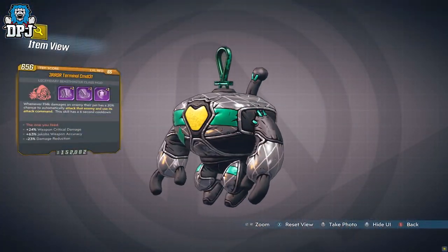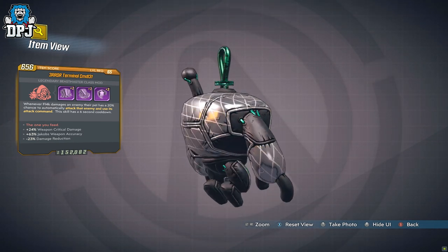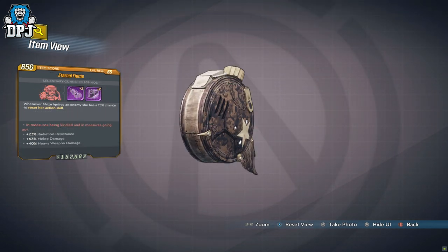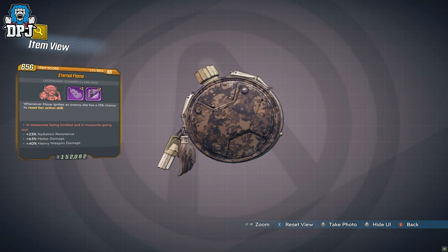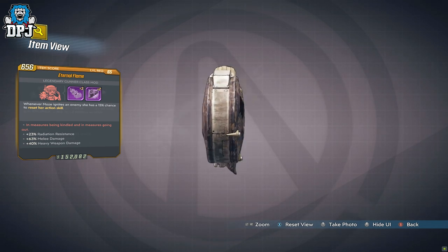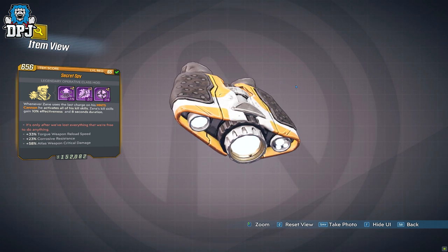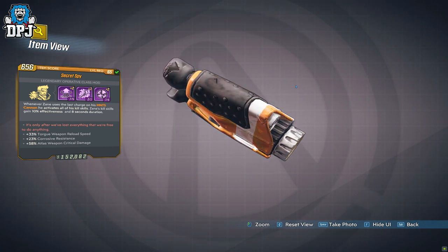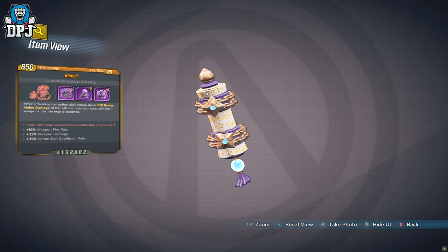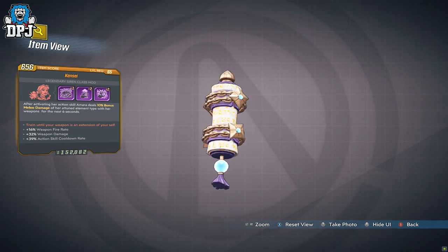First, class mods — one for each character. For FL4K we have the Error: on damaging an enemy, the pet has a 20% chance to auto attack using the attack command with a 6-second cooldown. Moze's class mod is the Eternal Flame: whenever Moze ignites an enemy, 15% chance to reset action skill. Zane's class mod is the Spy: last charge on the Mantis Cannon activates all kill skills with plus 10% effectiveness for an 8-second duration. And Amara's class mod is the Kensai: on action skill, deal 10% attuned elemental melee with weapons for 6 seconds.